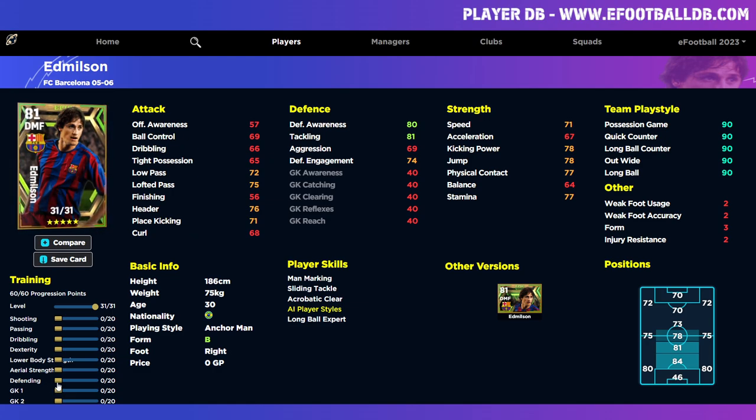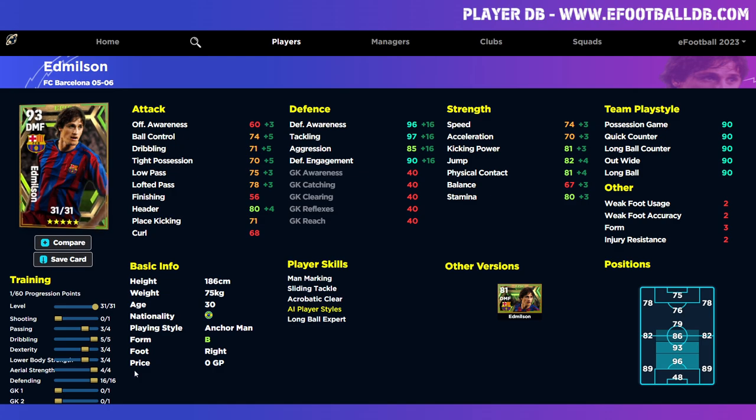Looking at him on eFootballDB, his base card is 81 overall with 31 levels. Even maxing out defending at 20 into it, aggression won't get past 89 — a huge concern since tackling and defensive awareness go higher but aggression doesn't get a boost from the player form arrow. Popping 16 into defense gives 96 awareness, 97 tackling, and 90 defensive engagement. Passing can reach 75, and tight possession at 70 is key for a DMF. Add three into acceleration, two or three into stamina, and four into physical — that's not a bad card.